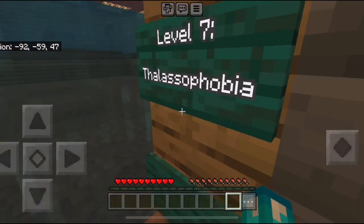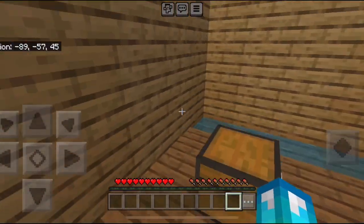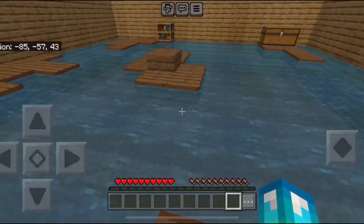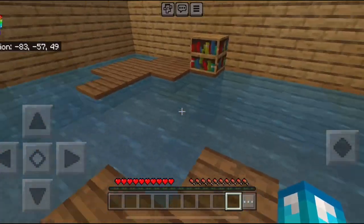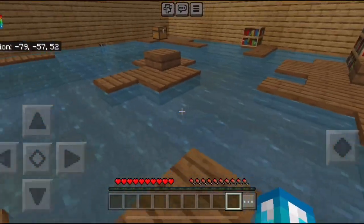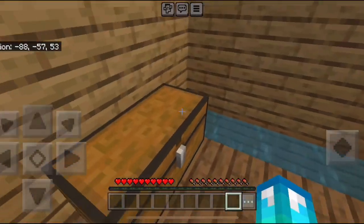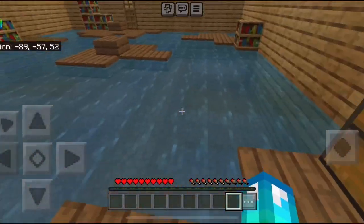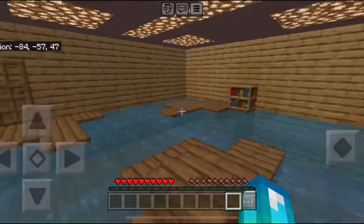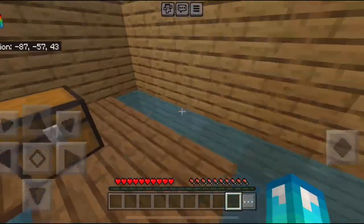Level 6 is Lights Out. Over here is level 7 — Thalassophobia. Fun fact, Thalassophobia is the fear of deep bodies of water like oceans. I've seen videos showcasing photos that you shouldn't look at if you have an extreme case of Thalassophobia, but there's nothing too special in this room either.